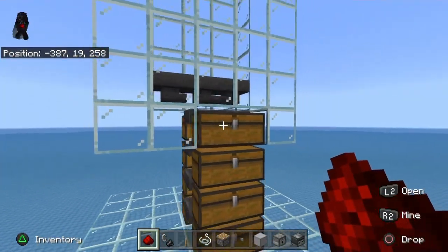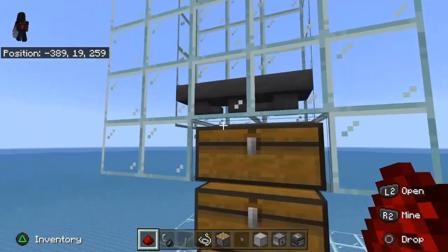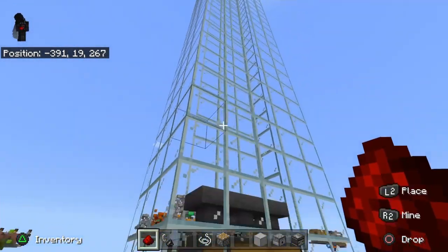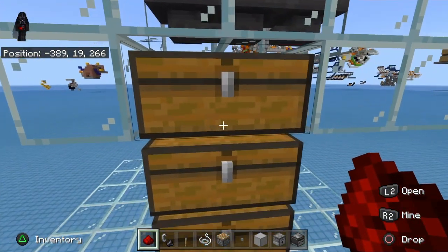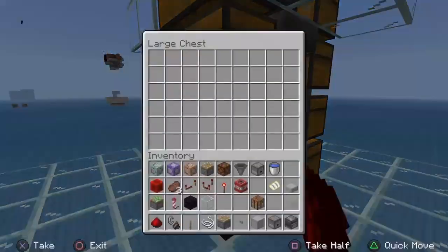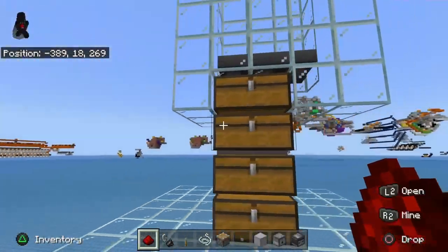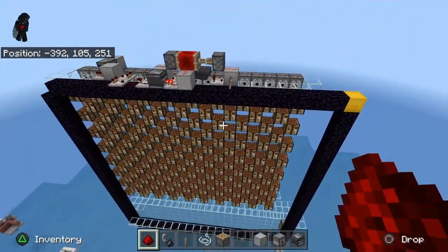Here at the collection system, you can hook this up to a trident killer and get experience down here as well, but I haven't done that. I went for ease of efficiency - I came down probably 30 plus blocks and then placed my hopper line directly into these chests. You probably don't need this many chests, but they will give you quite a few items. At least get a couple double chests.